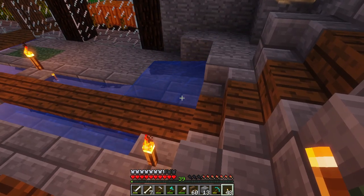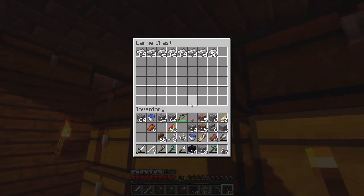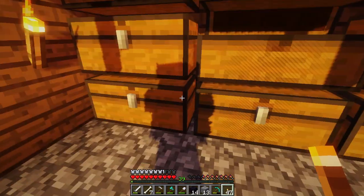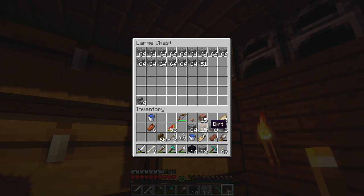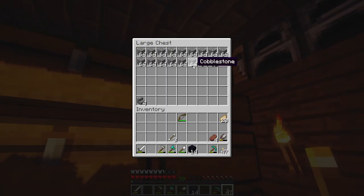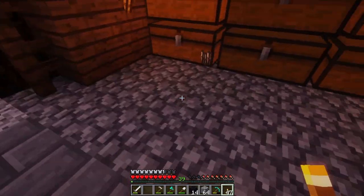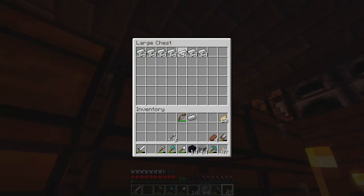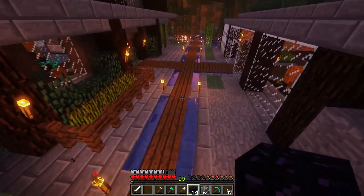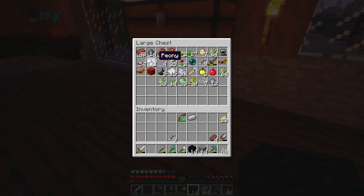We're gonna take a little bit of a risk here and go to the Nether. So let's go and store all of my resources away temporarily. I am going to need cobblestone because of the way that the Nether dynamic works. I'm also gonna need flint and steel. Let's go take care of that by getting a piece of flint, and then we're gonna go to the Nether and get some glowstone — some very, very much needed glowstone.